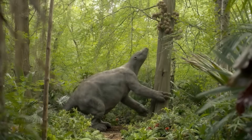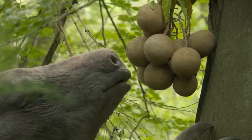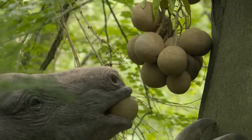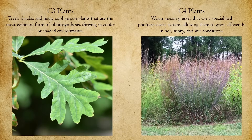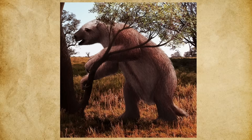In its native Pleistocene habitats, Aremotherium was a highly adaptable generalist herbivore, consuming a wide variety of plant materials including leaves, fruits, twigs, and seasonal grasses. Evidence suggests it was a mixed feeder, taking both C3 plants like trees and shrubs, and C4 grasses when available. Its diet shifted with the seasons, with C4 grasses favored during wet periods, while leaves and twigs dominated in drier months.